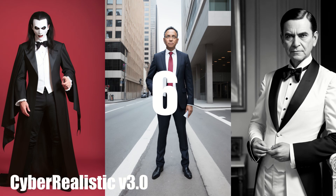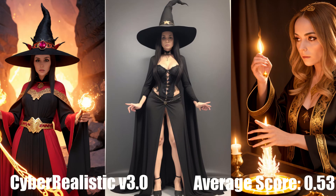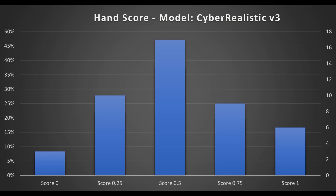In 6th place, in our final Realistic model, we have Cyber Realistic version 3.0, with an average score of 0.53. Cyber Realistic had slightly higher occurrences of other defects compared to Magic Mix and Realistic Vision. Cyber Realistic also has very high occurrence of inappropriate content — it really likes to draw pepperonis on top of clothing, if you catch my drift. So I don't recommend using this model if you aren't of legal age. And that wraps up Realistic models.